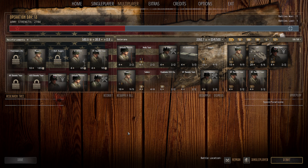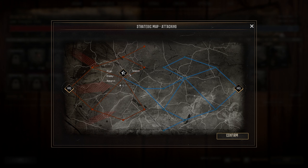It's Operation Day 13 and we are on the Assault. We only have one option, it's down here in the middle. It's 1 star risk, 400 manpower, 200 munitions and research, and it should be in the Spring/Summertime.